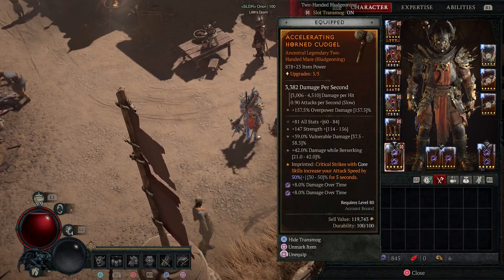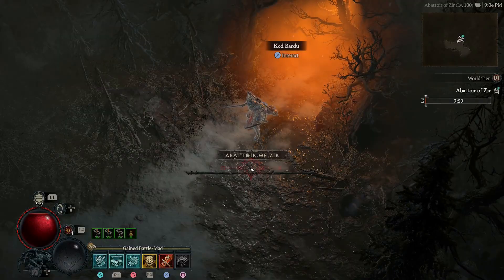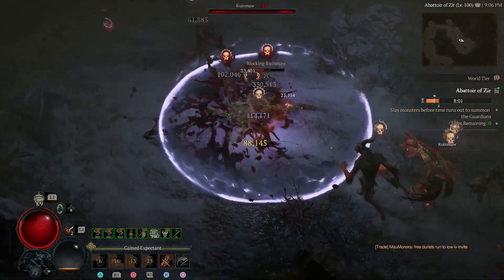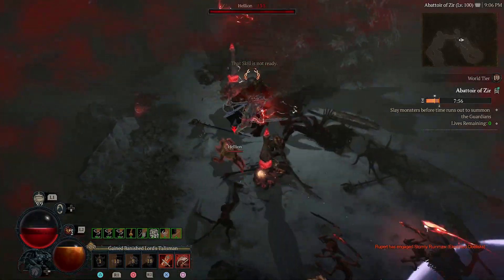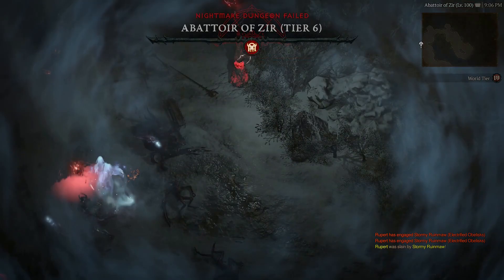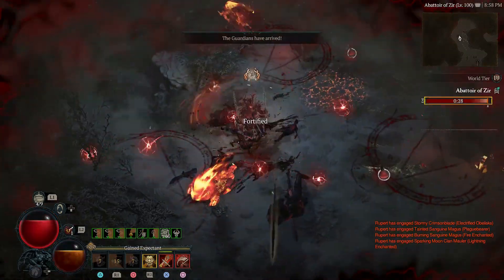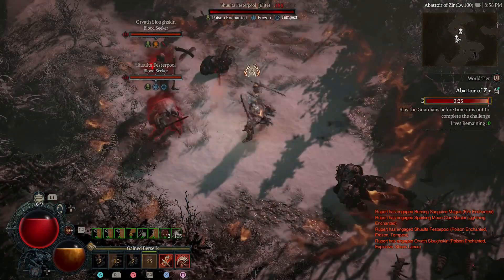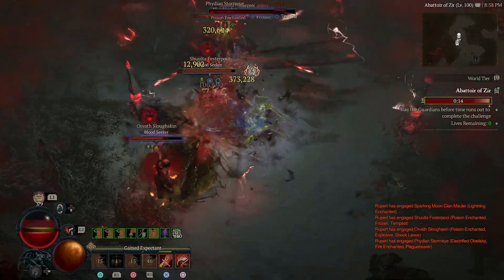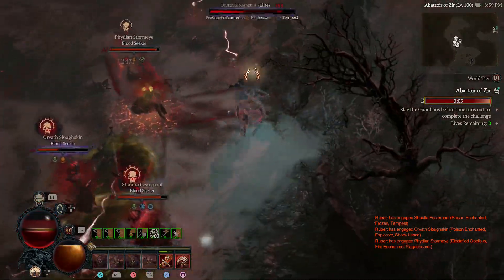Let's try Tier 6 again - we made small changes to the build as we found better swords and a better mace, still looking for a better two-hander. Please don't be damage over time, otherwise this would be impossible. This guy's taking a little bit longer than I expected. Okay, let's hope we get a good dungeon - we got 30 seconds, where the hell are they? Come on, come on!